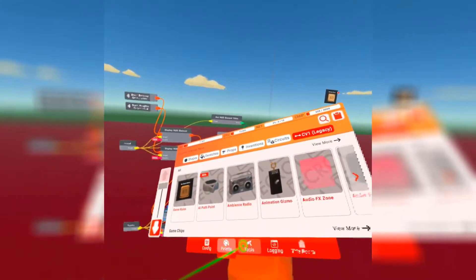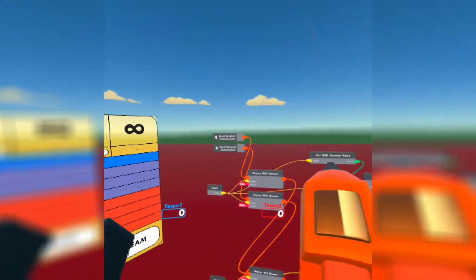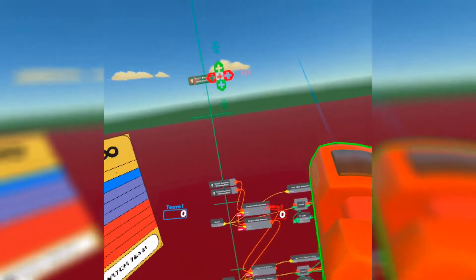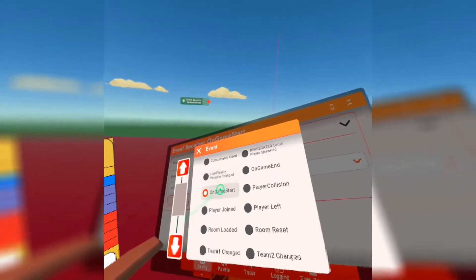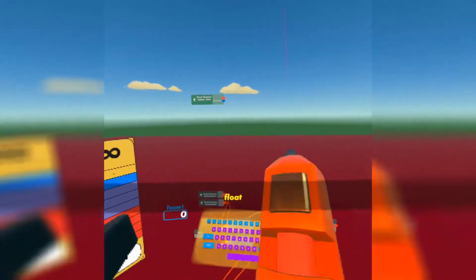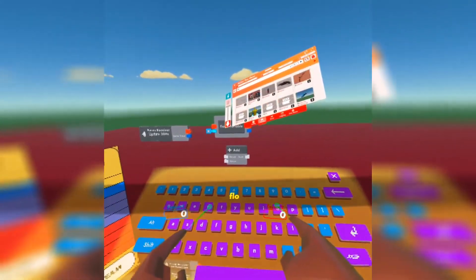Now we want to set up the scoring clock. I'm going to set up an update event receiver that fires at 30 hertz per second. Get a float variable with an add chip, then a floor to int chip, and then an equals chip and an if chip. Copy up the float variable and rename it. Make sure this is synced so it runs the same for every player.